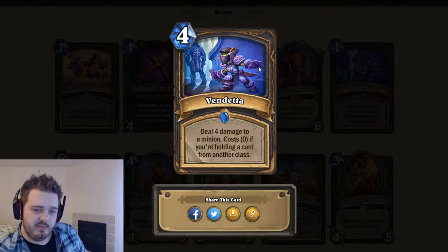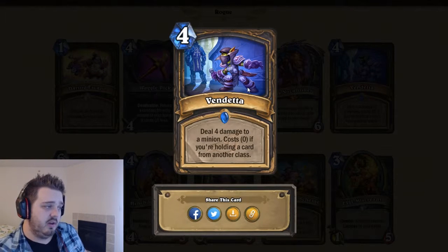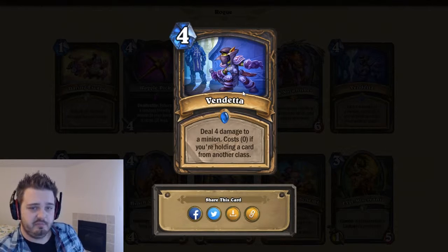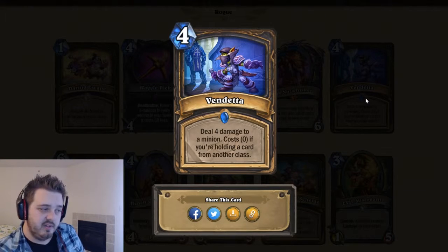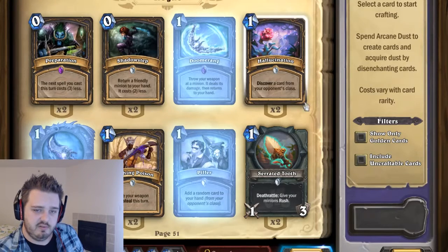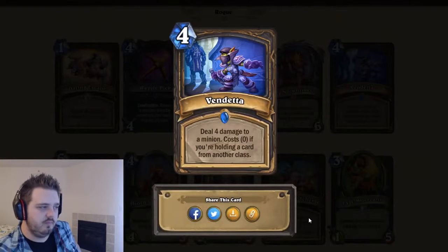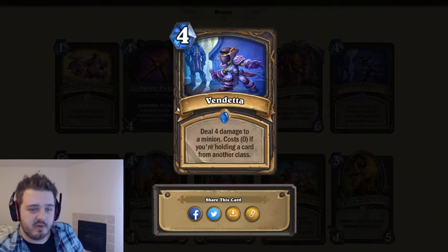Vendetta — deal four damage to a minion, costs zero if you're holding a card from another class. Super powerful in Burgle Rogue — five stars if Burgle Rogue takes off. If not, it's kind of just dead in the water most of the time. Is Blink Fox still around though? I think that's Witchwood, isn't it? Yeah, Witchwood. So maybe this card has a place anyway. I'm saying five stars — this card's great.